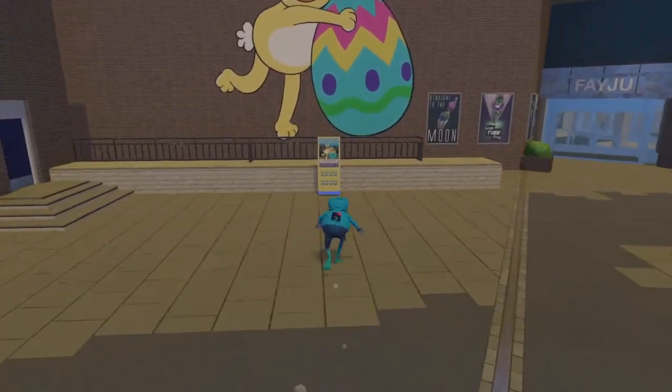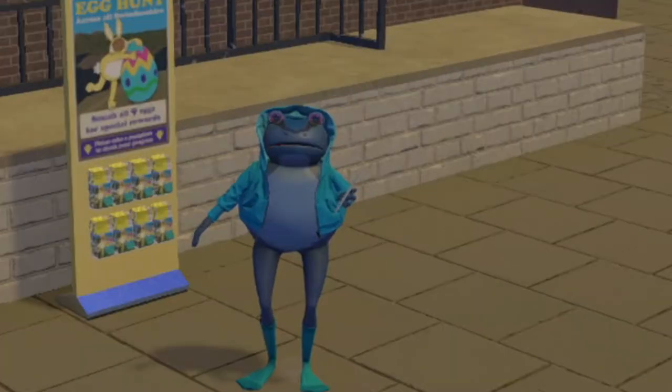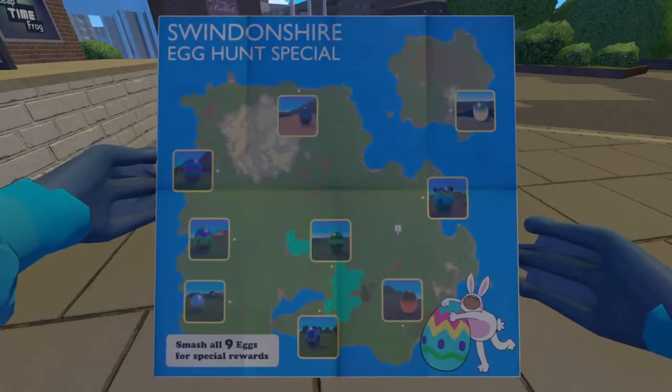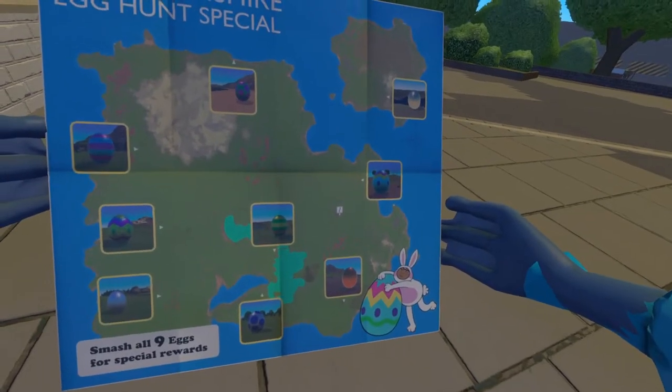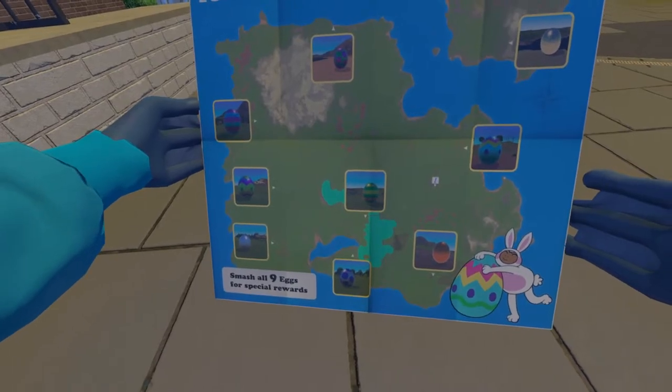So basically, if you go to the square, there's a stand here and you can pick up the pamphlet. You press X to open the pamphlet. That's so cool! Smash all nine eggs for special rewards!